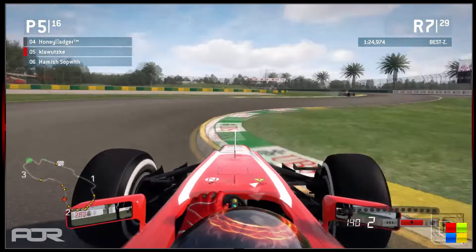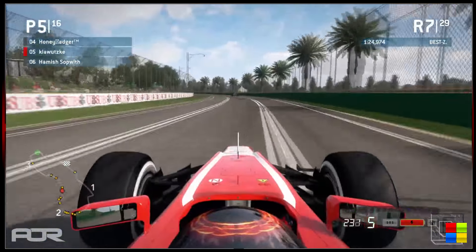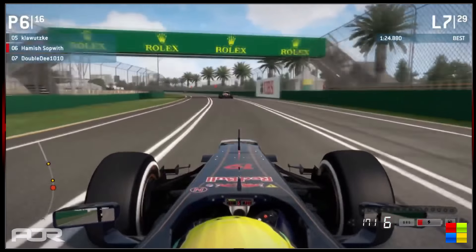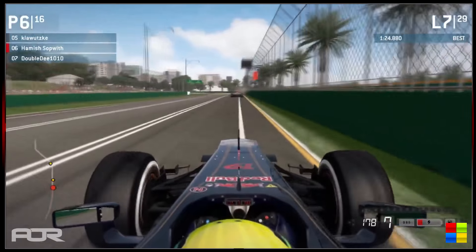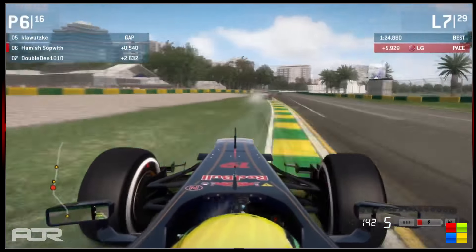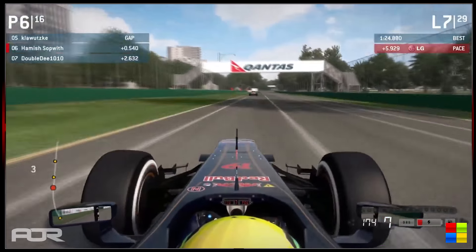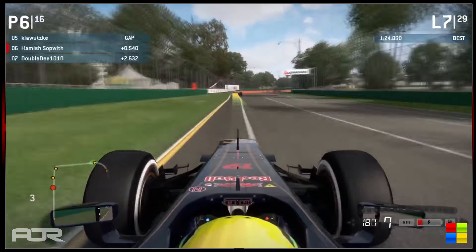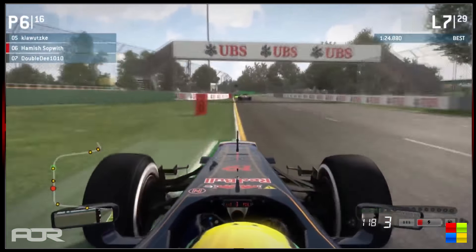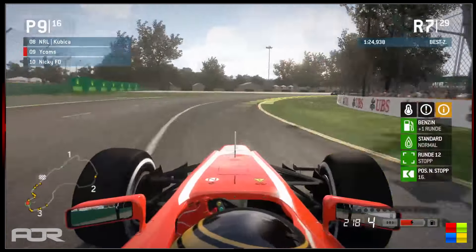Everyone qualified on the wets so drivers had free tire choice for the race start. The majority up at the front opted for the super softs because the mediums are so slow on high fuel. Hamish gets a bit of a dirty air effect with some severe understeer at the exit of turn 11, switching into turn 12 and missing his apex — certainly not helping his quest to catch Klawitski as we come to the end of lap 7.